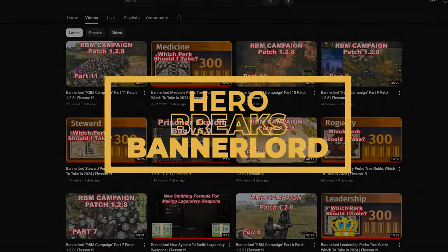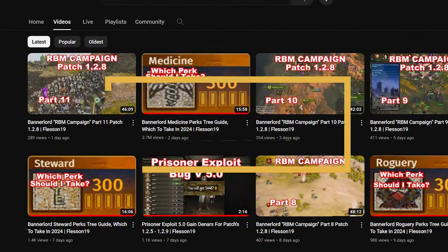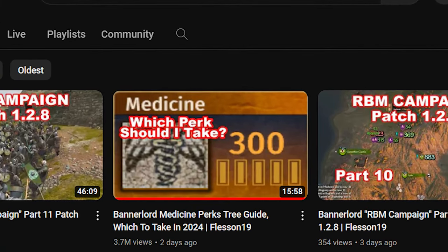Hey guys, it's Hero. This quick video is a follow-up to Flessen's Medicine Perks video. If you haven't seen it yet, go check it out. He gives his rationale for choosing a perk in various situations. Frankly, the Medicine Tree is one of the most powerful skill trees in the game. I'll add a link in the description.